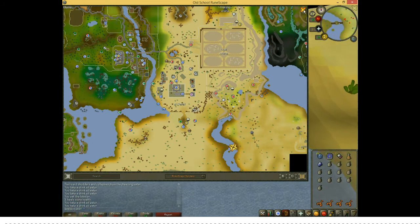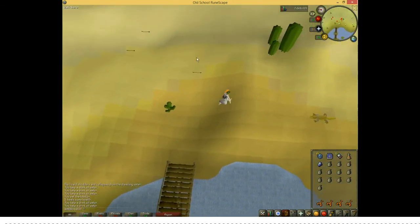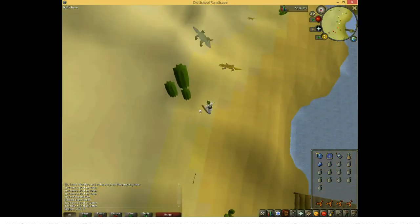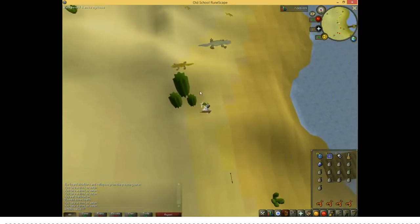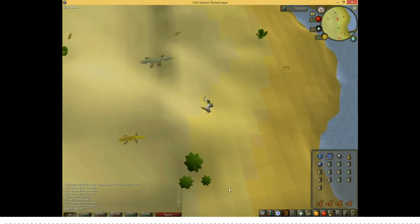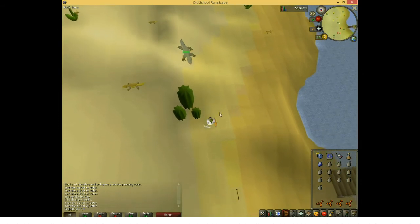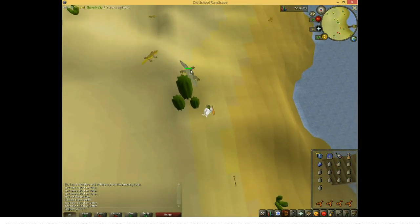Once you have crossed over the bridge, run a little bit south and you will see this big cactus. Stand to the north of it and attack a lizard. Then run back to the north side of the cactus, specifically the square that I am standing on, and you will have safe spotted the lizard.